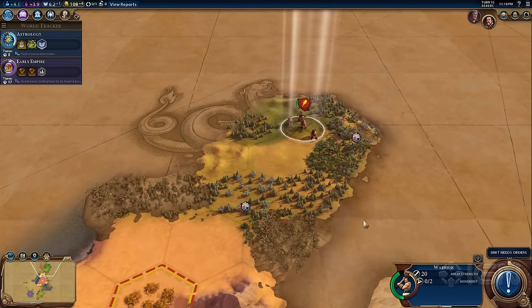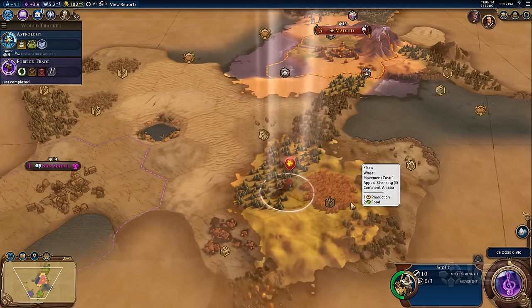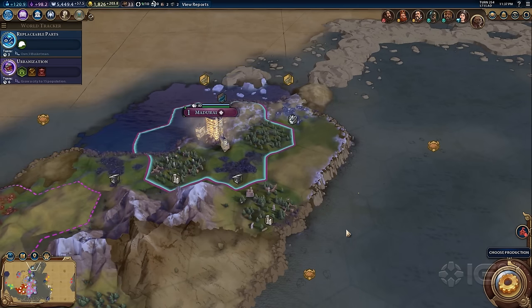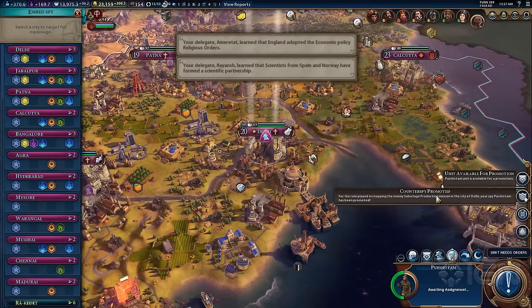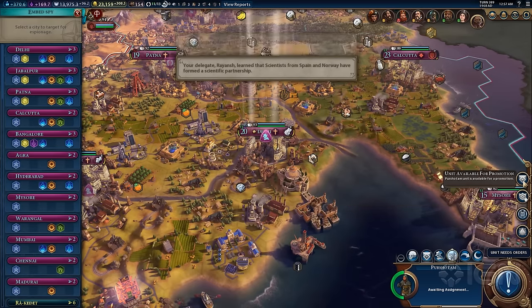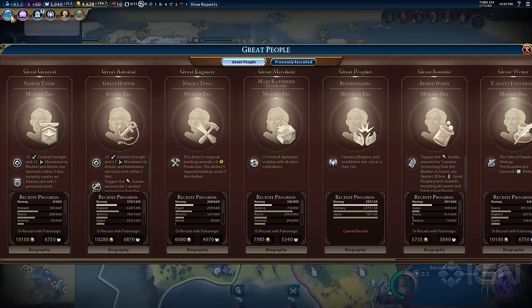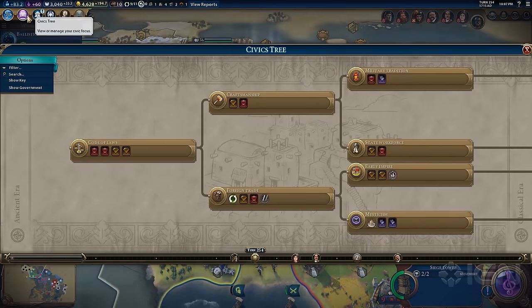Every game in the legendary 25-year-old Civilization 4X strategy series puts a new spin on the enormous concept of taking a nation from a single nomadic tribe to a world-dominating superpower, one turn at a time. In that way, Civilization VI looks familiar, but it's loaded with some very smart and bold improvements that give it new levels of depth.